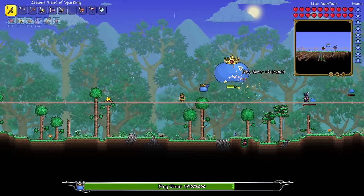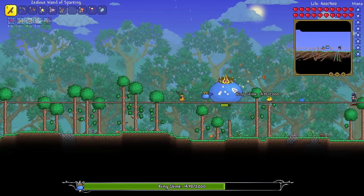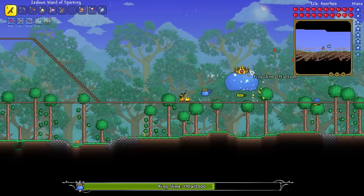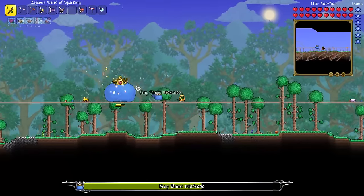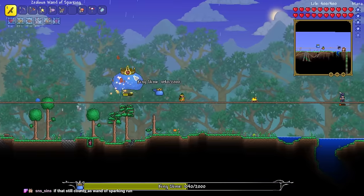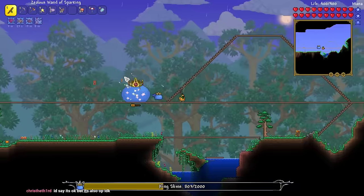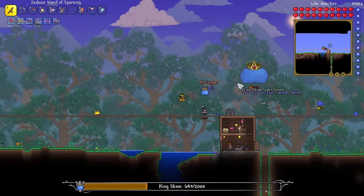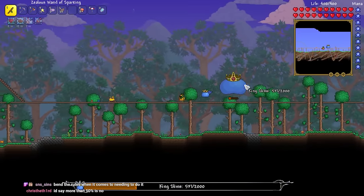This is still a true Wand of Sparking run. I'm seeing crits for about eight, so that's good. It's down to about a quarter health. King Slime is pretty simple — there's nothing too crazy going on here. I sped it up a little bit because it ended up taking about five to six minutes to beat King Slime, which is kind of sad. But I thought it would take a lot longer, so the bosses are only going to get more and more health from here.